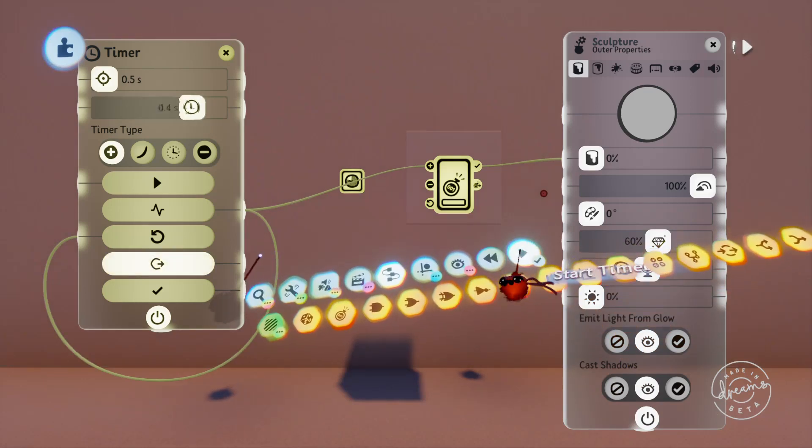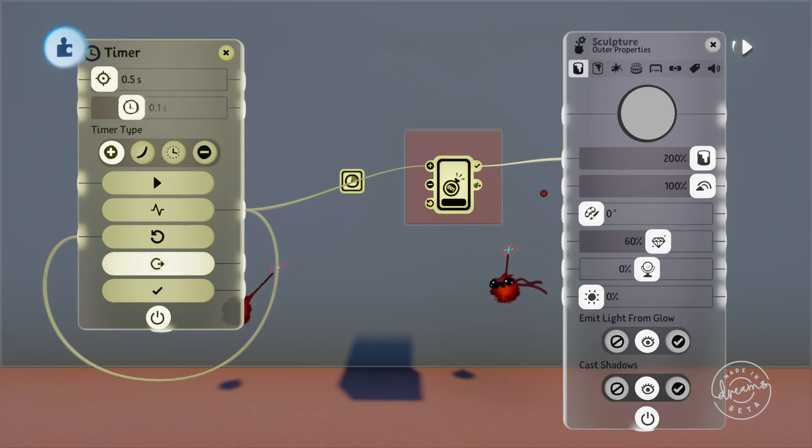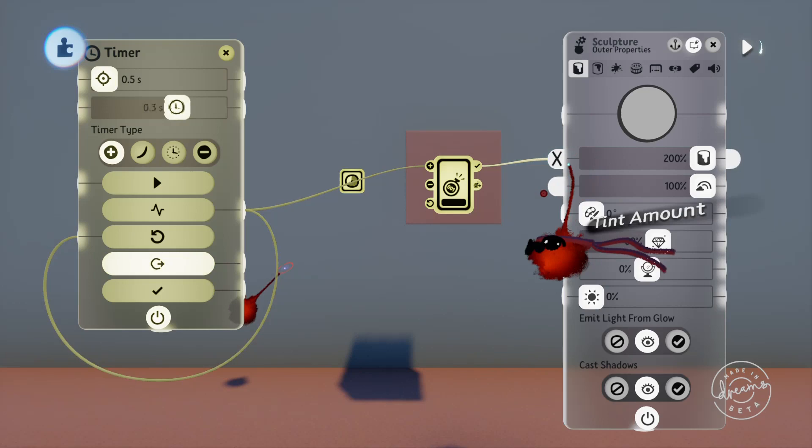Once our counter is full, because we've got nothing resetting it, it'll just stay full. This is a great way to make a permanent output. So if you want a signal to stay on once it's turned on, plug it into the counter with nothing activating the reset port, and it'll keep that counter on once it receives a signal.